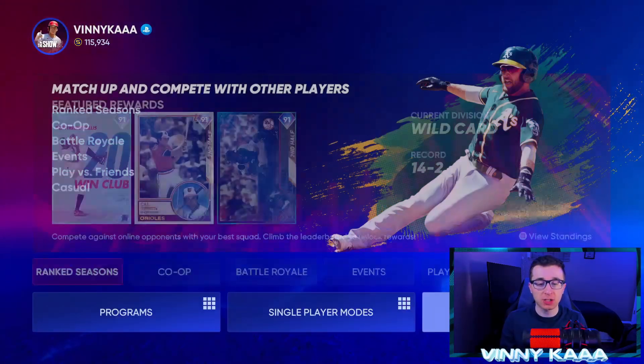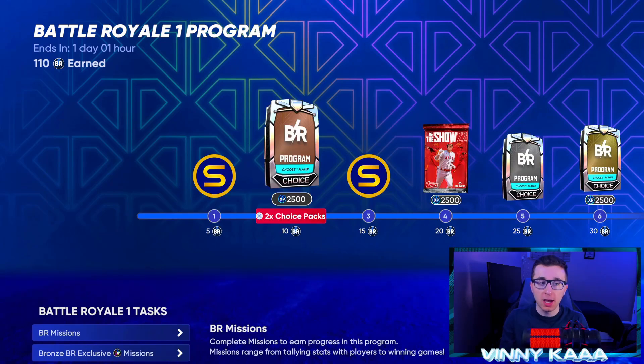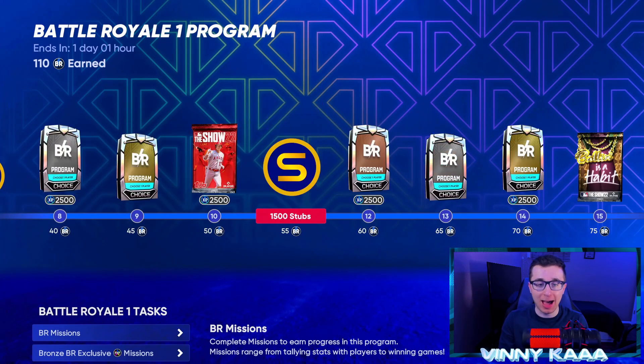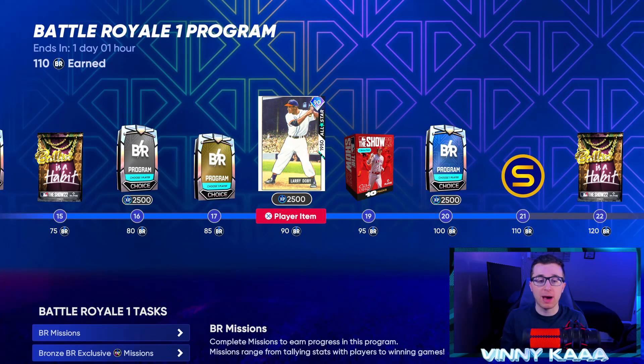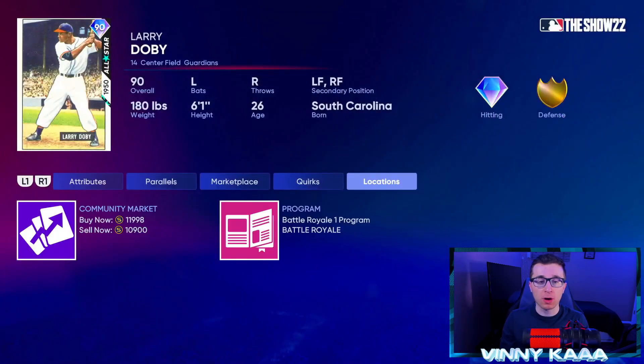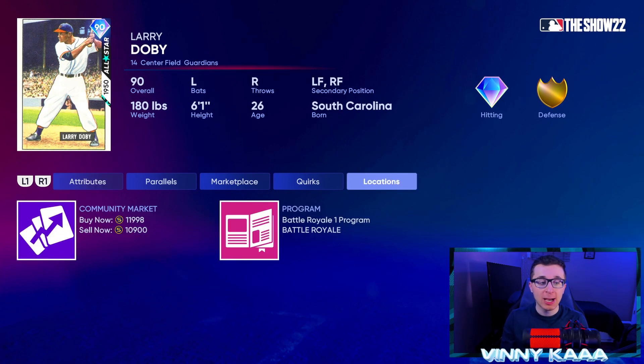The next cards I want to talk about are in the Battle Royale program. If you're watching this on Monday or Tuesday when I put it out, the Battle Royale One program is still active. If Battle Royale Two has already come out, it may be too late to invest in these. The first card to highlight is the 90 BR points reward — the 90 Overall Larry Doby. Similar to the Faces of the Franchise cards, he's a 90 overall diamond, really good against righties, solid in the field and speed, and he's only 11,000 stubs right now with a buy order. That's because everyone is finishing the Battle Royale program right now, but once it's gone you can't earn him anymore and he'll start to go up in price.